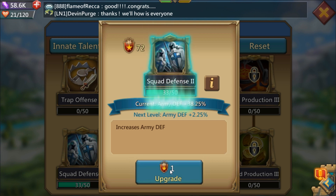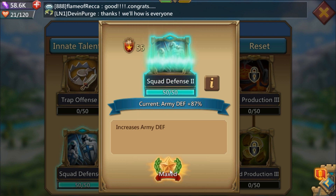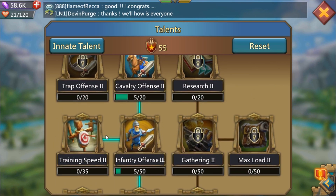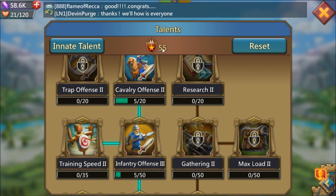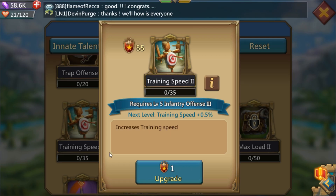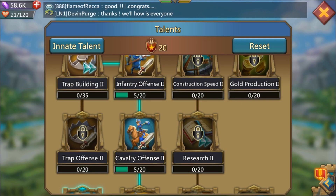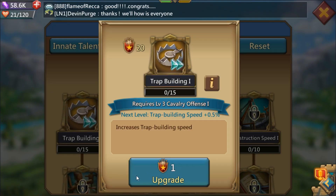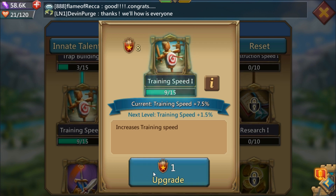I record on BlueStacks so my videos come out smoother. I've got 55 points left and I have a choice: I can either max out a level three talent or I can pick up the training speed. Most players will actually pick up the training speed, so we'll max this out at 35, then pick up training speed one as well — there's 20 points left and it'll only cost 18 altogether. Put three into there, then 15 points into training speed one.